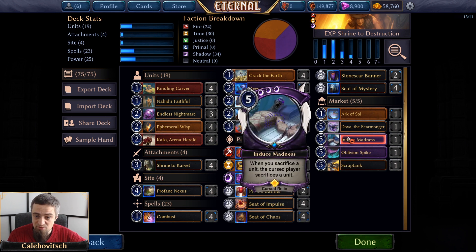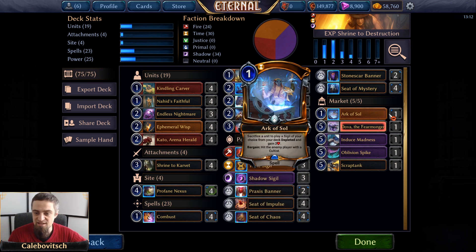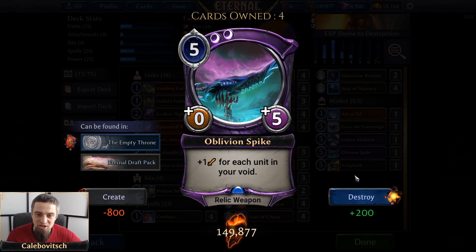There is an important interaction between Induced Madness and spells like Combust or Worthy Cause: the effect of Combust or Worthy Cause comes into play first, then Induced Madness triggers. So if you're playing Combust on an enemy unit with Induced Madness in play, you first destroy their unit, then they have to sacrifice a different unit from Induced Madness — they cannot sacrifice the unit you already targeted. At least they got that ordering correct.